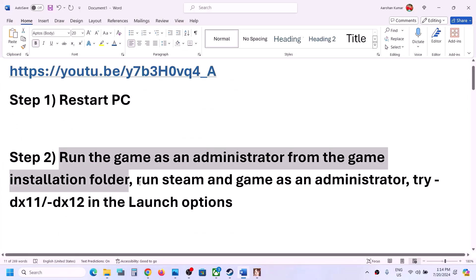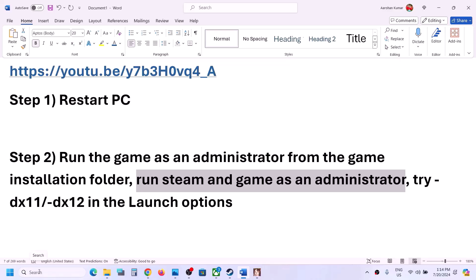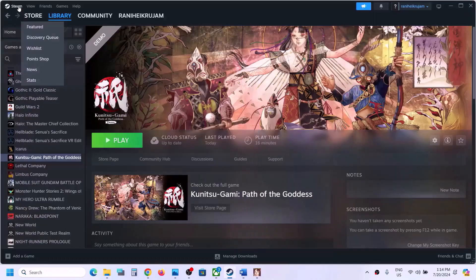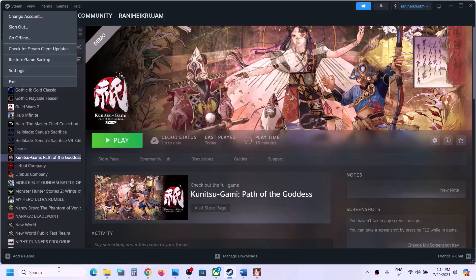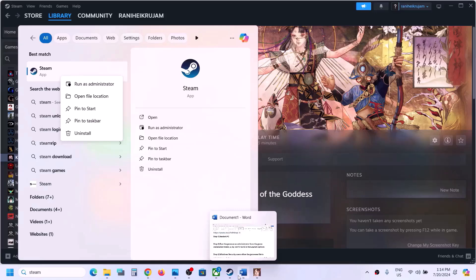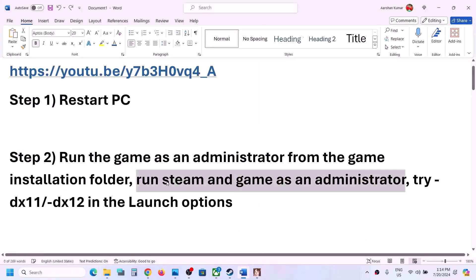The next step is to try running Steam and the game as an administrator. Close Steam first if it is open. Once Steam is closed, type Steam in the search box, right-click it, and click 'Run as administrator.' Then also try running the game as administrator. Try both Steam and the game as administrator and then check.